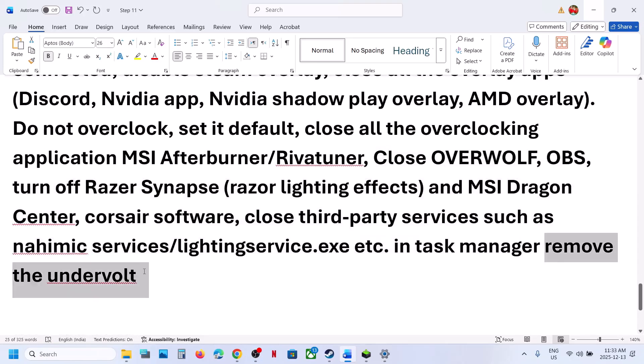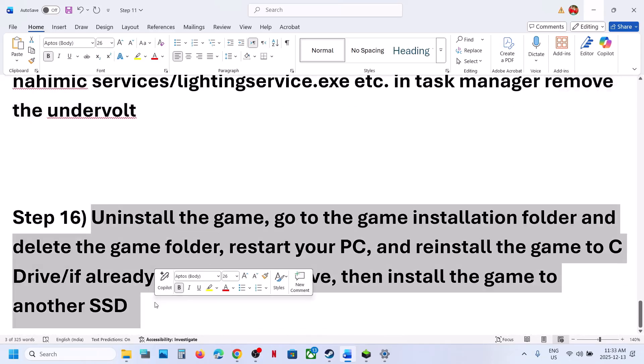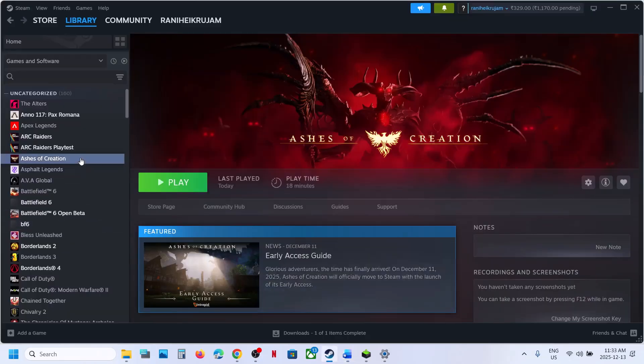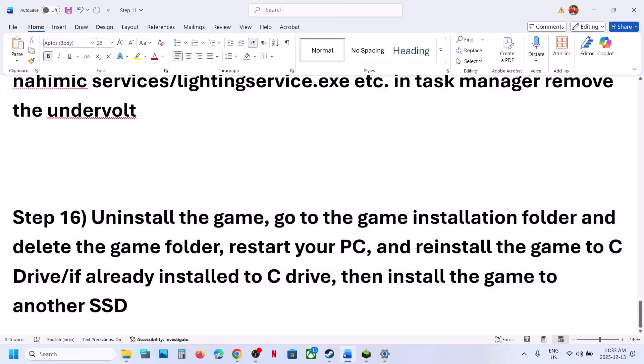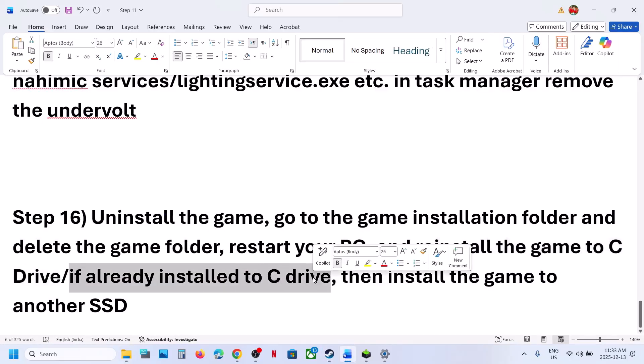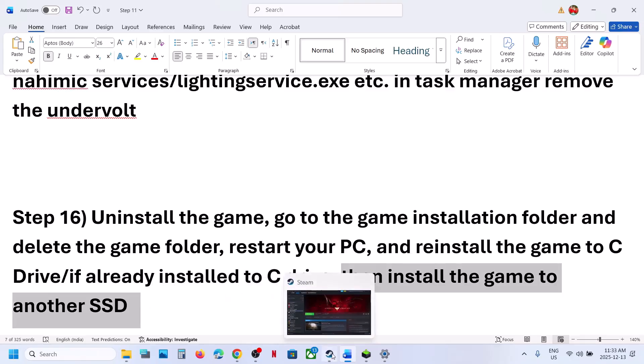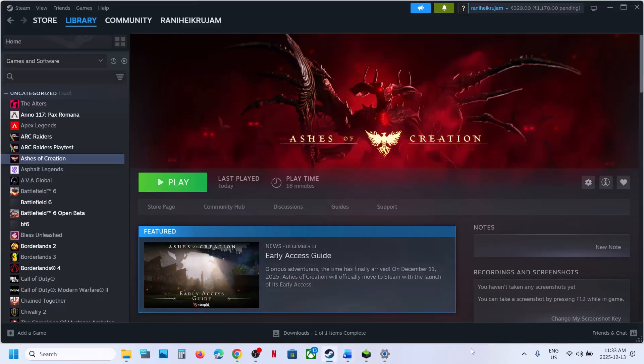If you have any bloatware, you can remove it. The last step is to uninstall and reinstall the game to a different drive. If nothing is working, uninstall the game and reinstall it to the C drive. If the game was already installed on the C drive, try installing it to a different drive. One of these steps should help you run the game on Windows, and that will be all. Thank you so much for your time — please like this video and subscribe.